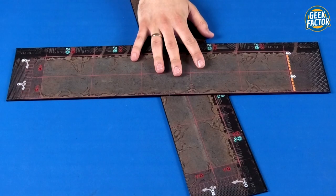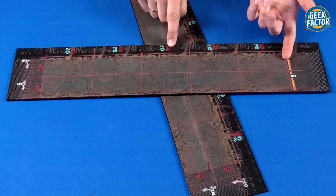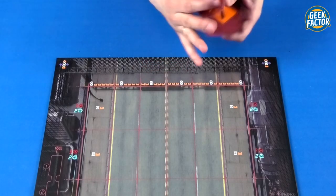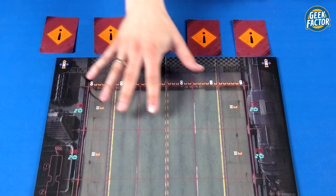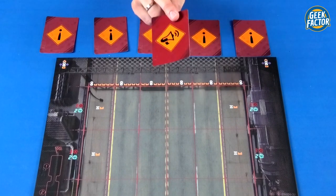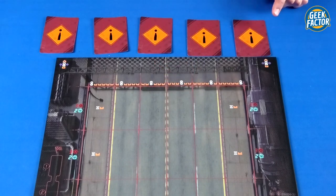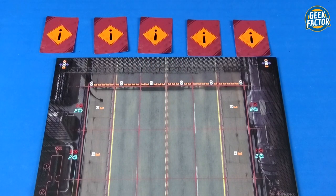Shuffle the skid cards and create a skid deck nearby. Take two of the closing lane templates — make sure you use the same side up as the game board — and keep them nearby. Take the road event cards, shuffle them, and place five of them face down in a row near the game board. If you're playing the advanced version, also pick one final stretch card at random. All unused road event cards and final stretch cards go back into the box.